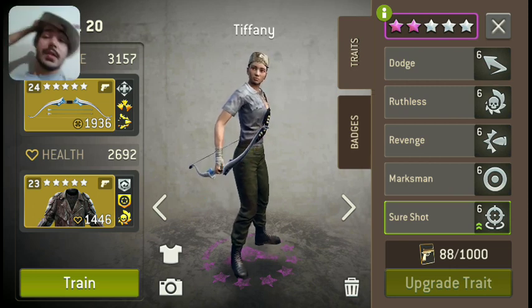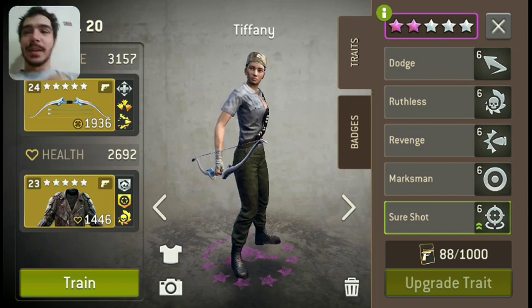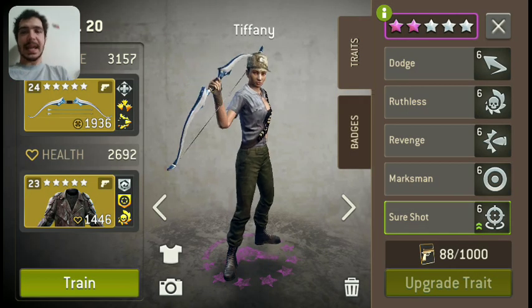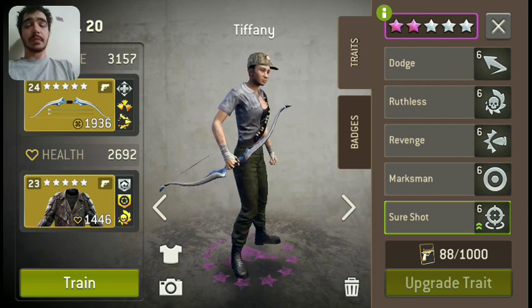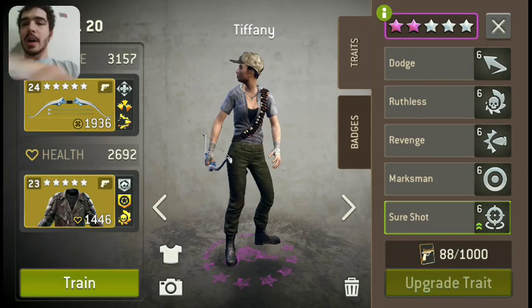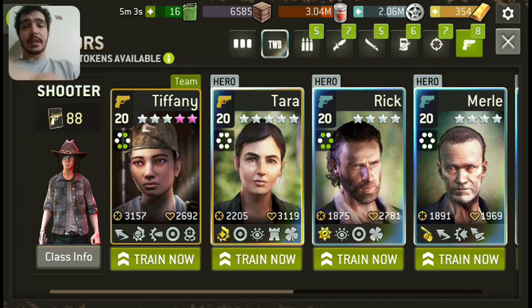That's my boy there. So, Revenge is a free attack when one of your buddies gets bit or stabbed. At level 23 challenge rounds, I was still killing level 23 walkers with that Revenge attack that were at full health, just for reference. And then Dodge — Dodge is generally a good trait on everybody. It goes better if you have Lucky. You can compound it with Lucky on your weapons or Dodge on your gear, and every once in a while it does come in handy — she'll take an attack and dodge it.